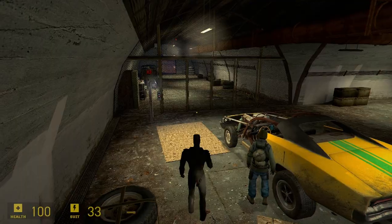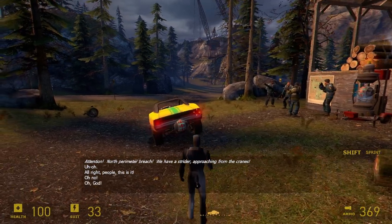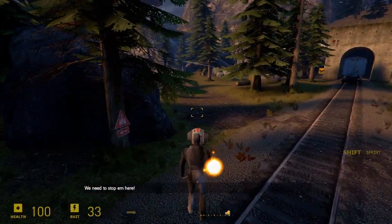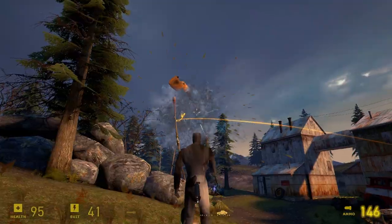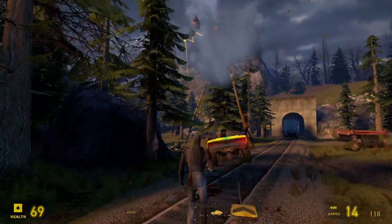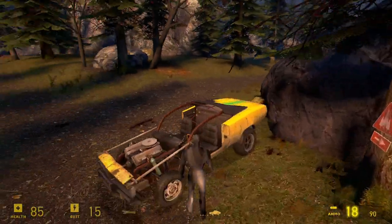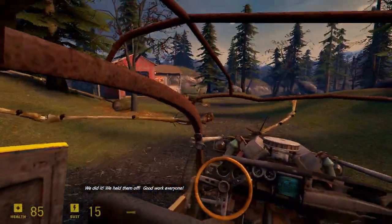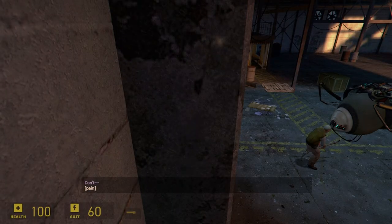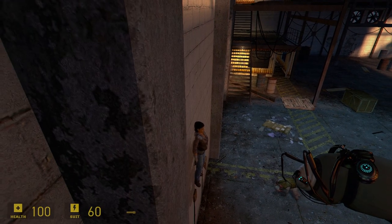Cue the montage! With striders being dealt with, we can finally rest easy and launch the rocket. And with that, we can finally see how Eli dies — and confidently say that yes, you can beat Half-Life 2 Episode 2 in third person.